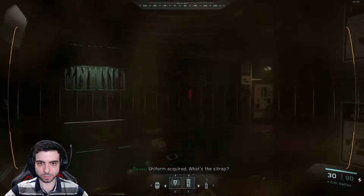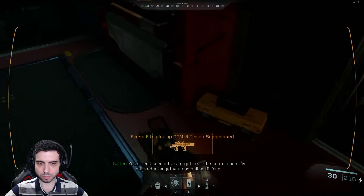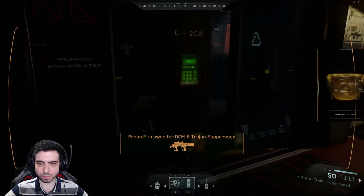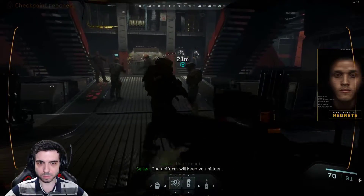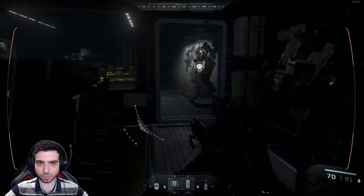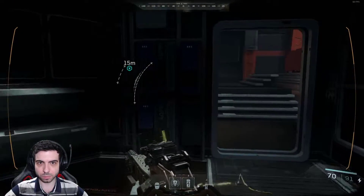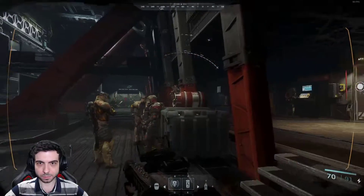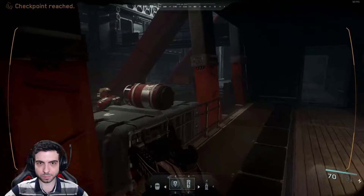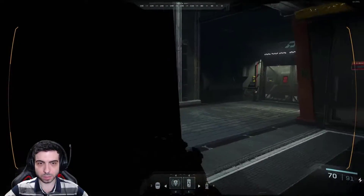Uniform required. What's the sit rep? Three HVTs have transferred to the Ikaria. The meeting's about to start. You'll need credentials to get near the conference - I've marked a target you can pull an ID from. Copy, send it. Don't shoot, the uniform will keep you hidden. I'll secure the station. Good stealth, chatter's clean. That's it, that was all of them.